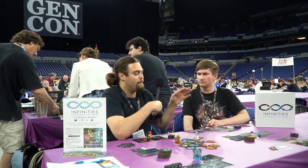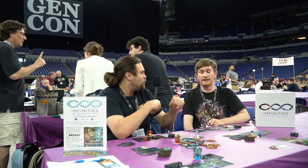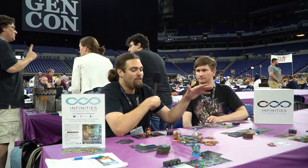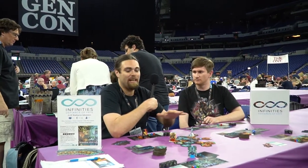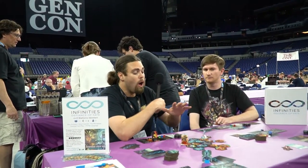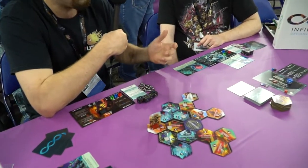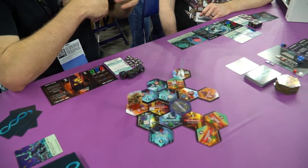Originally the abilities on the board were a little more complex and now you've simplified the board itself. When I played it most recently I understood all the tiles fairly easily and was able to use not only just the player board, but also the tableau of different tile sets, which is really nice. So what made you make those changes?